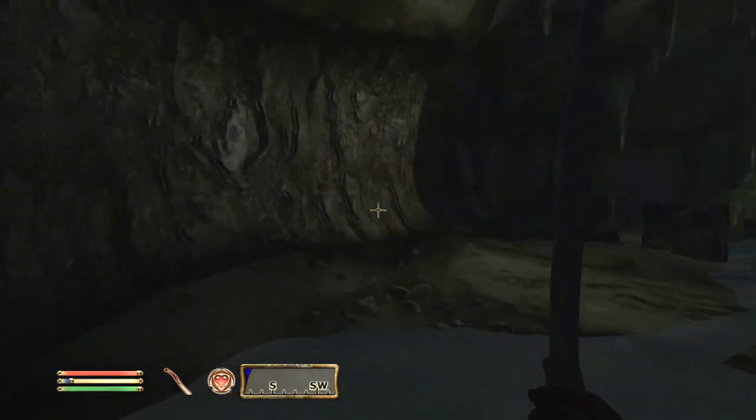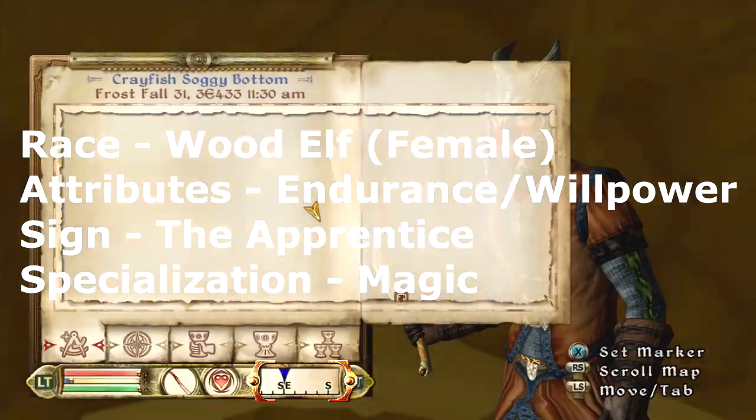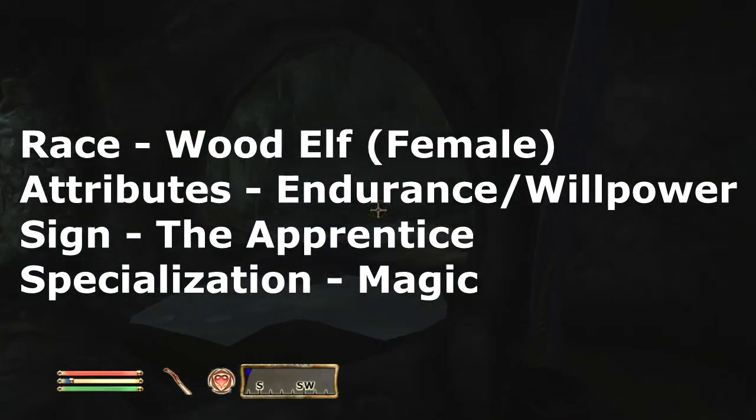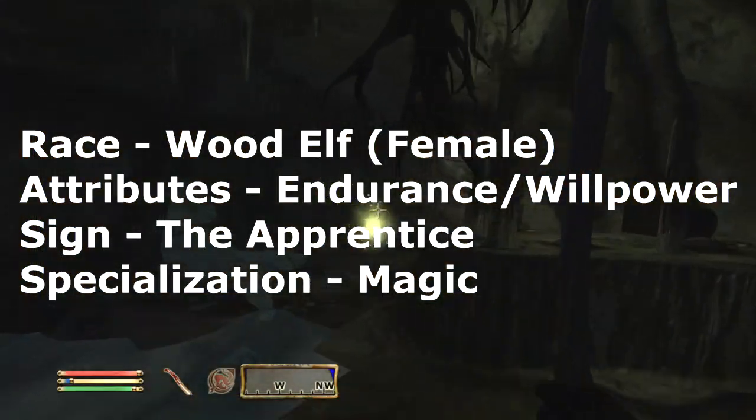As a Spriggan, you're going to pick a female Wood Elf, because Spriggans are female and Wood Elves look like Spriggans — that's the closest thing you can get. Your two attributes are going to be Endurance and Willpower. You're going to pick a Magic Specialization and the Apprentice Sign.